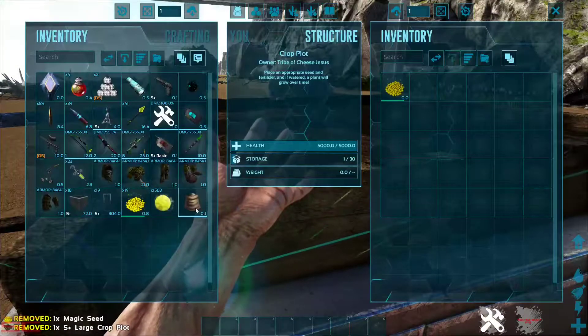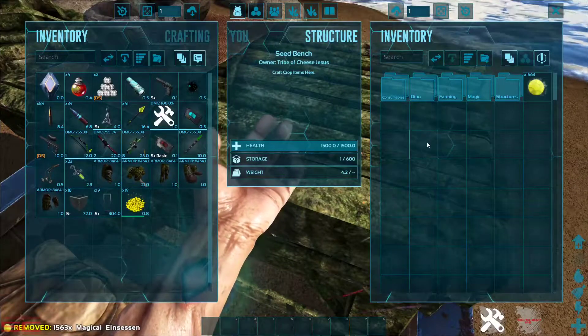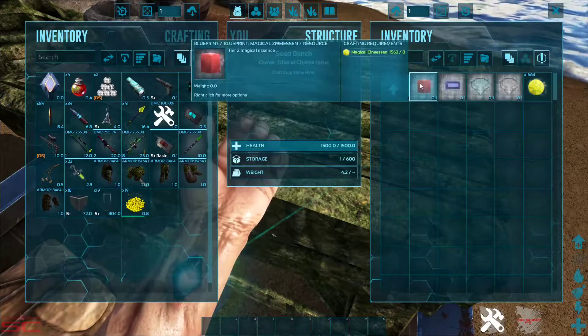Put the seed and fertilizer in there and then do that all over again until you have enough to get the next crop plot. To do that you need to put this into here and make that.